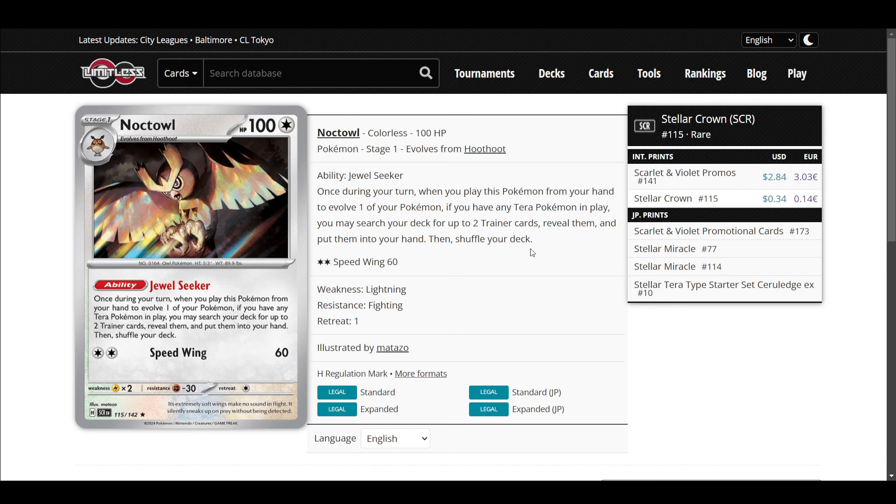Noctowl's ability is really good. In Terapagos it doesn't get special energies — it gets Pokémon and trainers, including tools. You can really get your Pokémon as well. Buddy-Buddy Poffin is great because it gets two Pokémon with one search — you could actually get four Pokémon off Noctowl, maybe five or six with a supporter. Noctowl is a very strong engine, but you need your Noctowl and your Terra, so there are games where you never get off the ground.